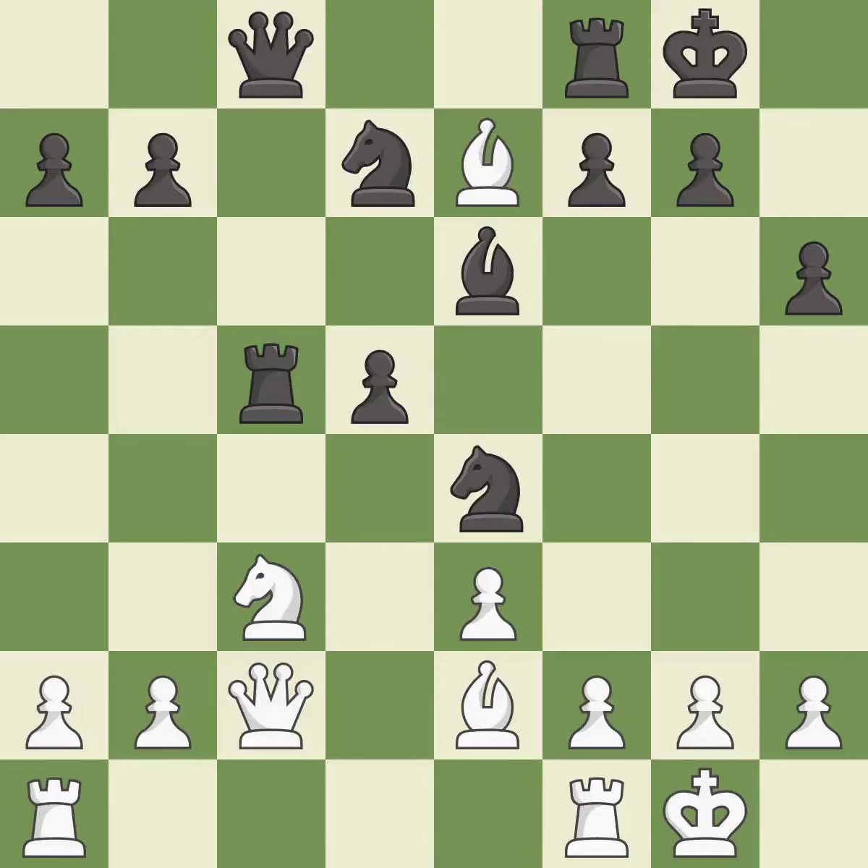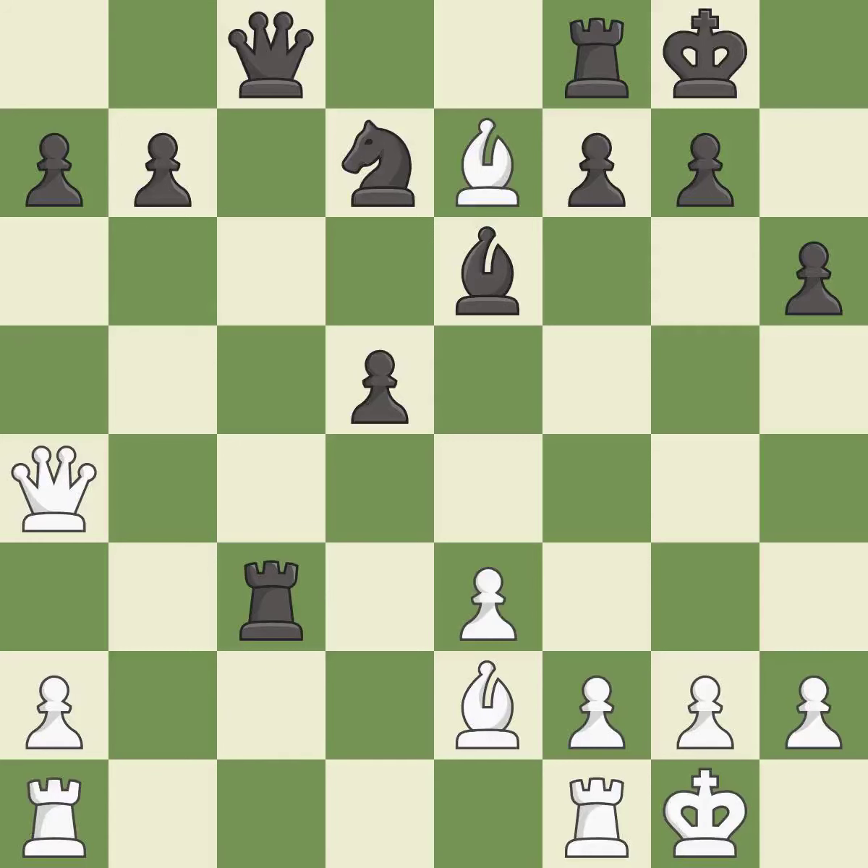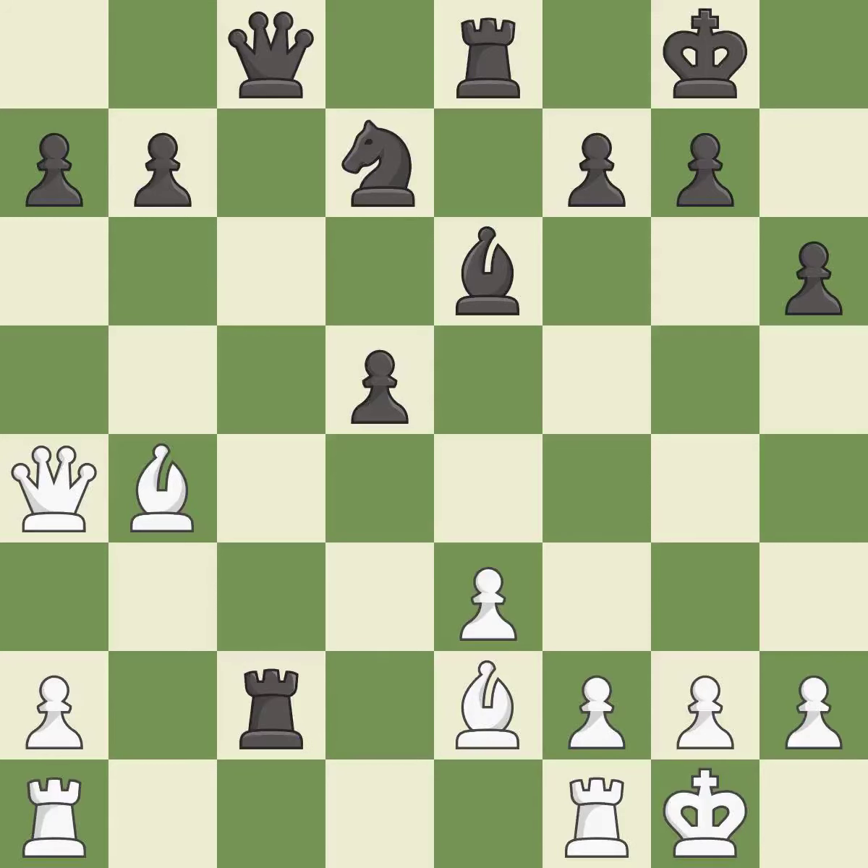This wins time by threatening a rook and forcing it to move away. The only good move is found. Takes back, then recaptures. The queen moves to safety. This wins time by threatening a bishop and forcing it to move away. A tempo is won by threatening a rook and forcing it to move. This activates a rook by getting it to the 7th rank, also restricting the opponent's king.